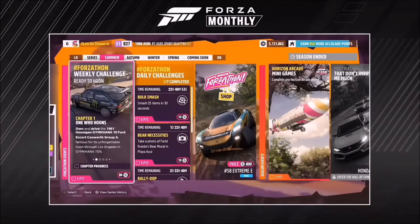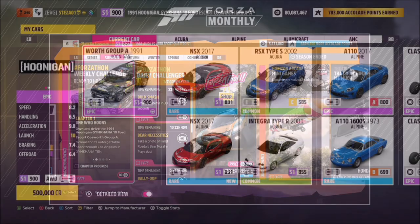Hello and welcome back to the channel. This week's Ford Forzathon fun guide is called Ready to Hoon, which wants you to own and drive the 1991 Hoonigan Gymkhana number 10 Ford Escort Cosworth Group A — bit of a mouthful, but anyway let's get stuck in.